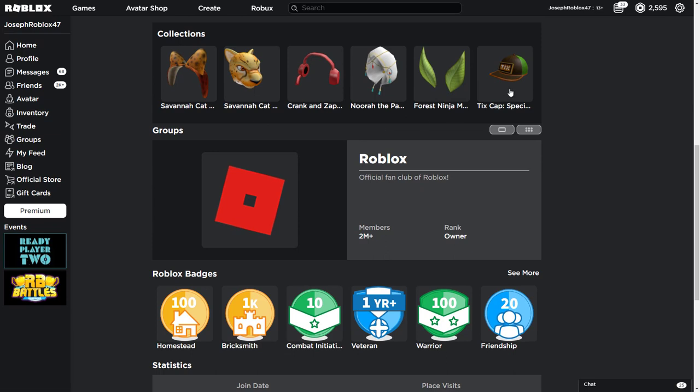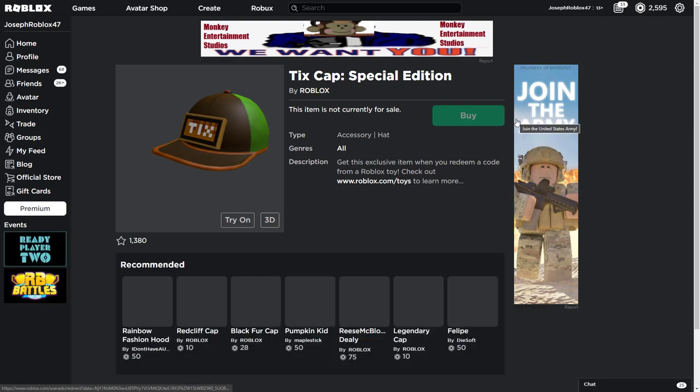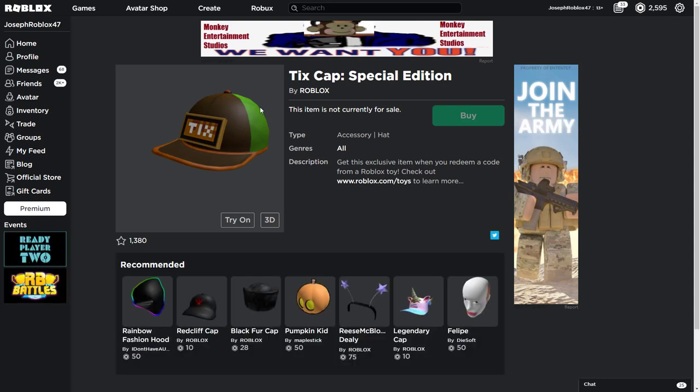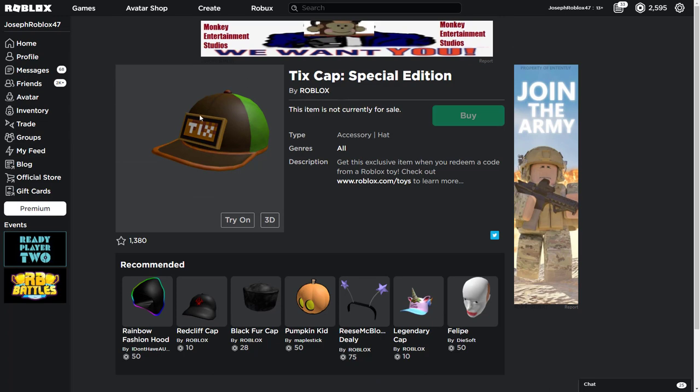Once you find the right account page, you'll see items you might not even know exist anymore. This one is from Roblox Toys — you can go scramble for it, but there's a particularly low percentage chance of getting it. You can go ahead and try for that hat if you'd like.